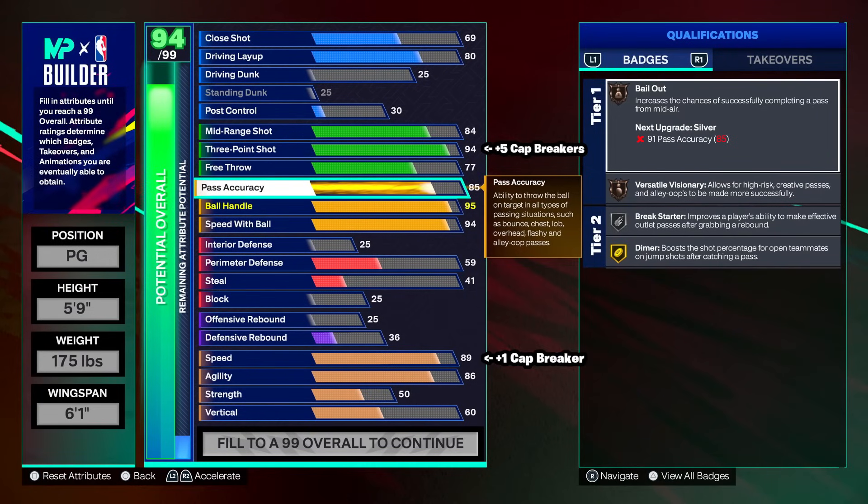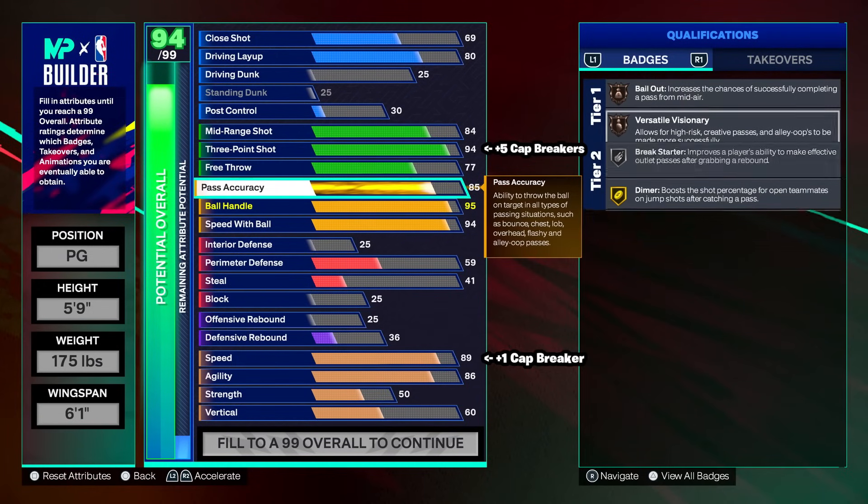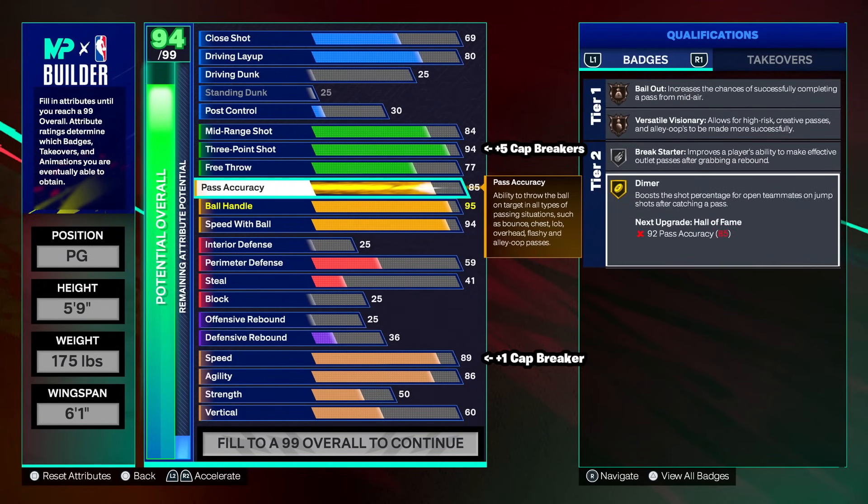These stats are looking solid. 85 pass accuracy is a no-brainer — you want to throw dots across the court to your corner, to your wing, make sure every slip goes through 100%. If you play rec or 5v5, you got the 77 free throw and you're going to make really good passes. We get bronze bailout, bronze versatile visionary, silver break starter, and gold dimer — these badges are going to be good for business.